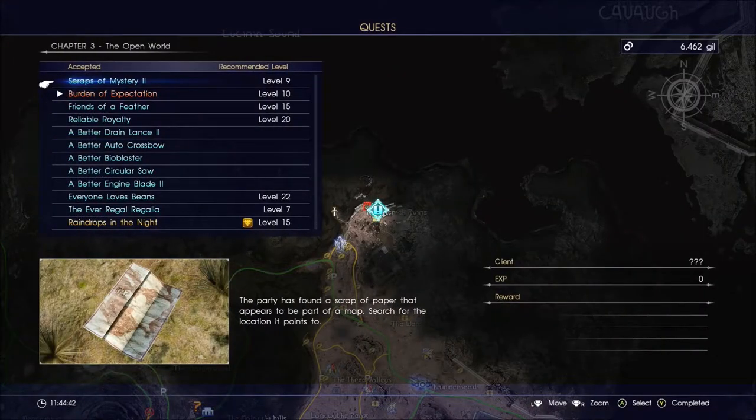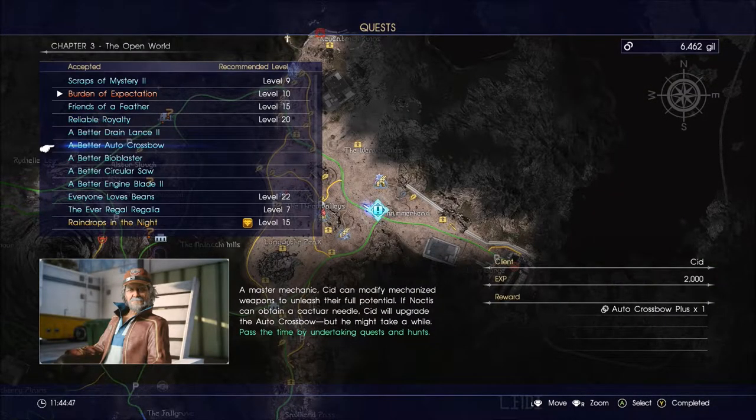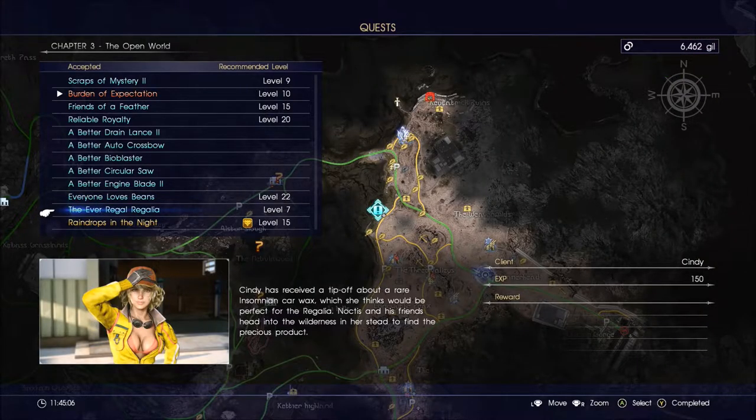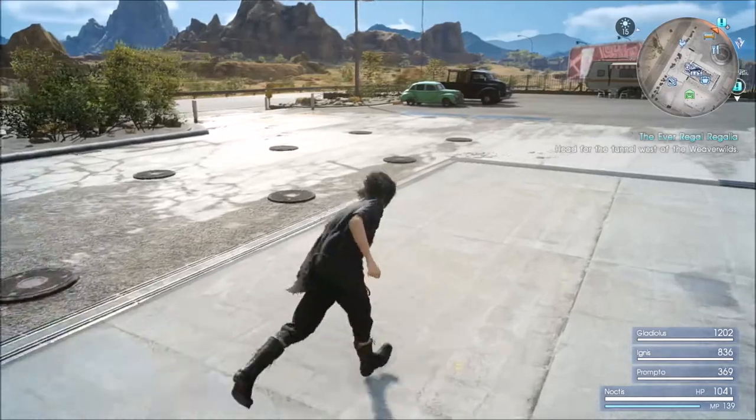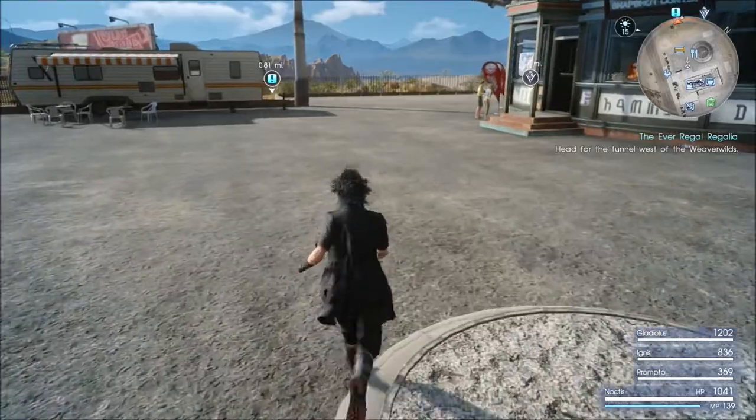Okay, quests. For a better engine blade I need a particular blast gemstone — that's gonna take a while before I can get that. What I'll need to do is the Ever Eagle Regalia quest, because that's actually a pretty easy level right now and it's rather close to boot. That's good. All right, let us get moving. Come on guys. Ignis, we're going. On my way. Good.